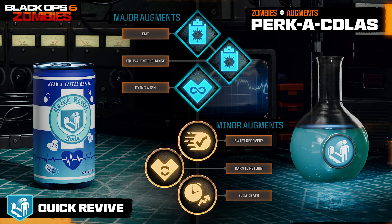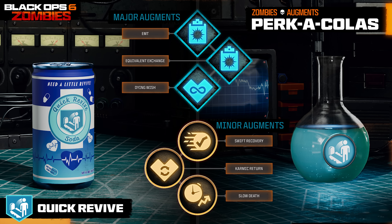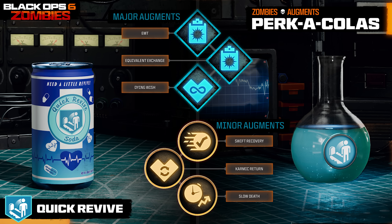For minor augments, we have Swift Recovery, where reviving an ally increases both of your movement speeds for a short time; Karmic Return, where reviving an ally heals you to full health — very powerful especially when reviving someone while you're surrounded by zombies; and Slow Death, which increases your time in Last Stand. This is the first time you've ever been able to increase the time you're downed in Last Stand in Zombies. That Karmic Return sounds absolutely OP.